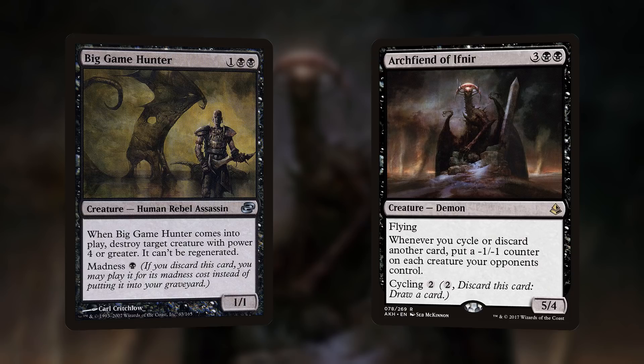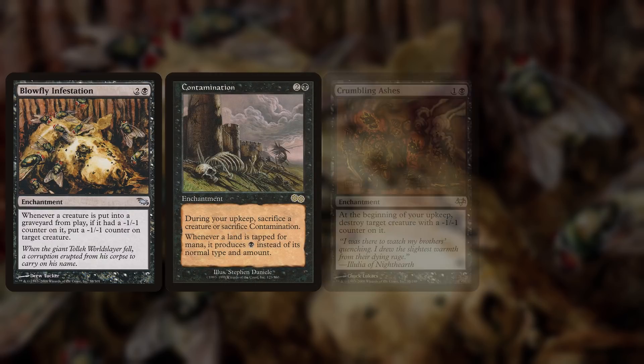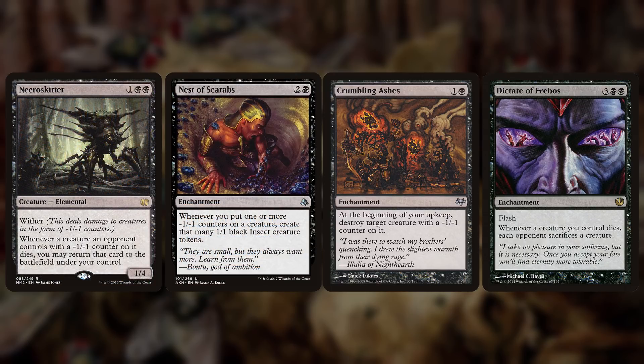That will kill off a lot of utility creatures and make your opponents' threats a lot less intimidating. We also have a few cards that have effects based on our aristocrat theme or our proliferate engine: Blowfly Infestation, Contamination, Crumbling Ashes, Dictate of Erebos, Necroskitter, and Nest of Scarabs — all giving us some kind of advantage from using our commander and having high synergy with him.